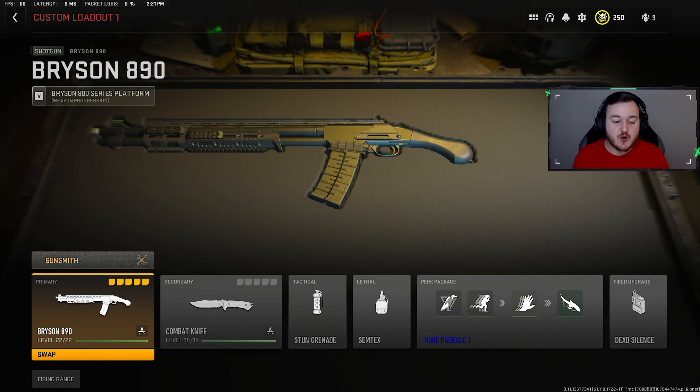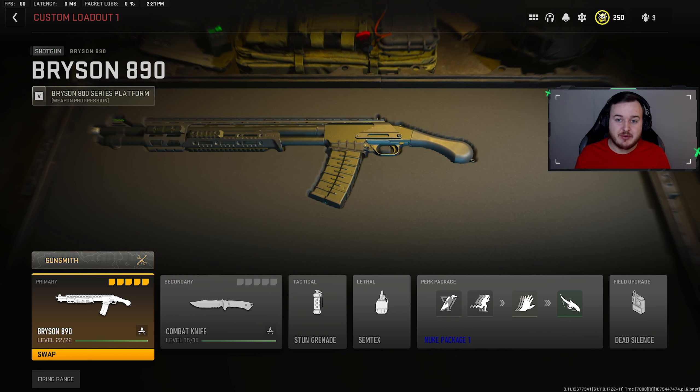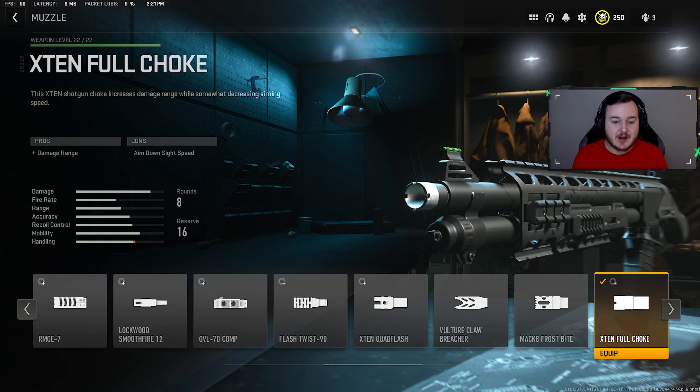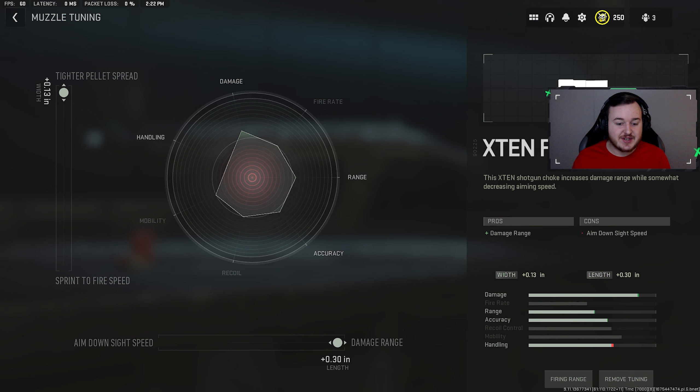Next we have the Bryson 890 — a class setup where you can be toxic and annoying with the shotgun. Starting with the muzzle: the X10 Full Choke, which helps with damage range so pellets do more damage at longer distances, increasing one-shot-one-kill potential. With eight rounds you want every shot to be a one-shot kill. We tuned it: damage range maxed out and pellet spread tightened at 0.13, essentially creating slug-round-like performance without actual slugs.